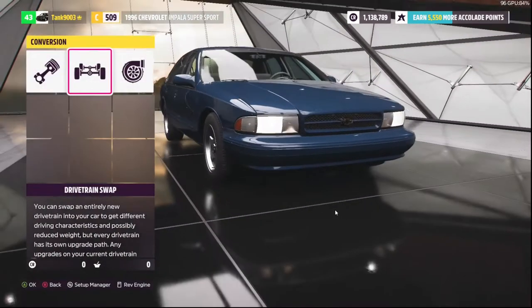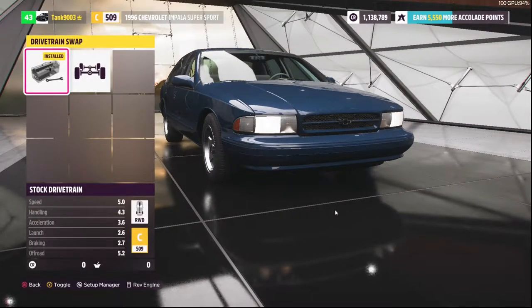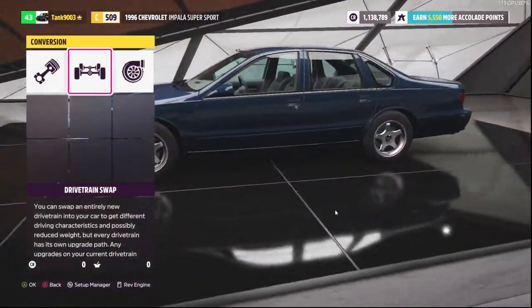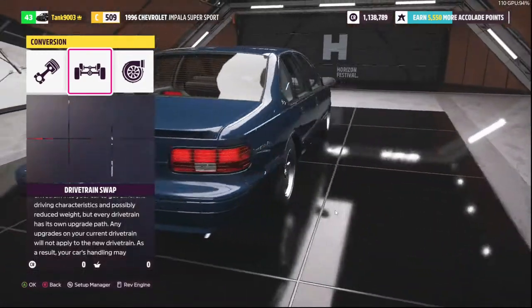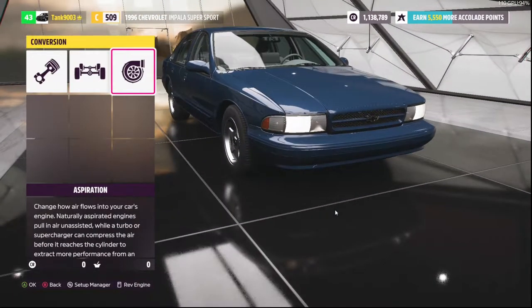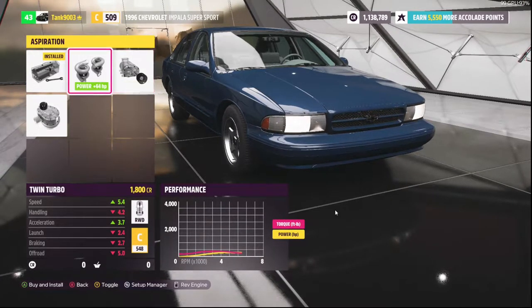Just like in Forza Horizon 4, you can convert from rear-wheel drive to all-wheel drive. Front-wheel drive cars can switch between rear-wheel and all-wheel, but for rear-wheel you usually only get two options. You can also add forced induction like twin turbos and two supercharger options.